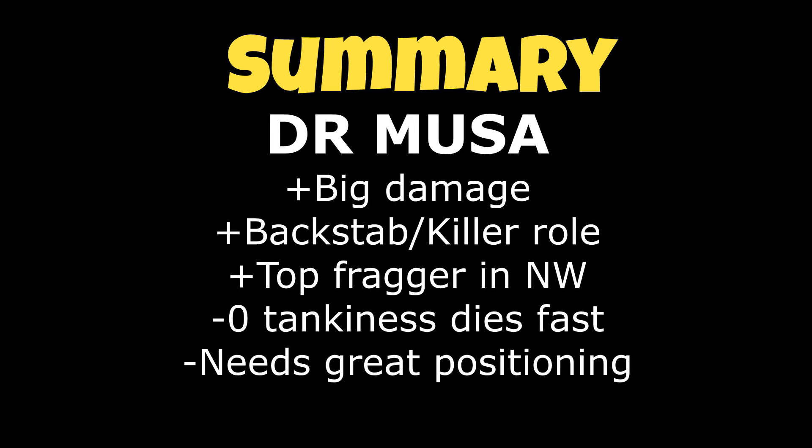In conclusion, after doing my tests, I will continue to use full damage DR Musa for all group content as it provides the best results. For open world, I will use builds dependent on the situation — evasion builds for targets that lack accuracy, and DR for targets like Zerkers, Warriors, and Valks because they are extremely tanky and without an AP build they won't die. I hope you found this information useful and I'll see you in the next one.